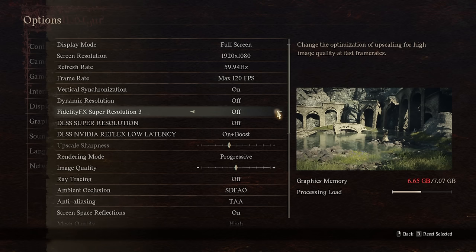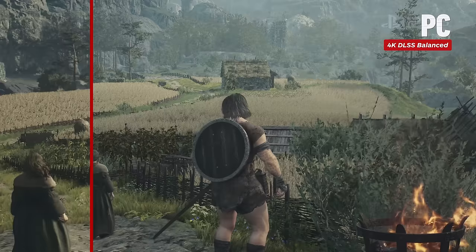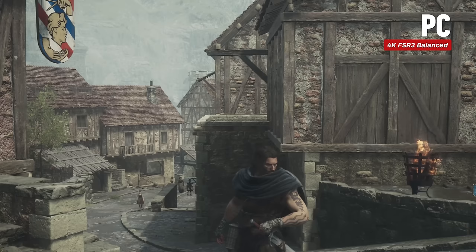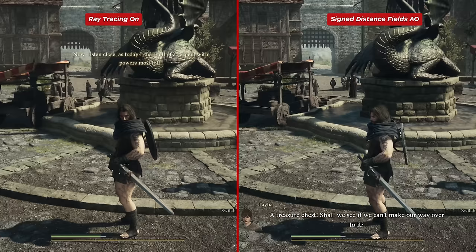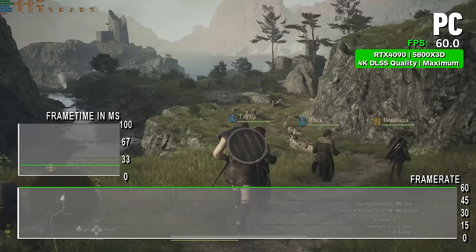The game offers both DLSS and FSR options right out of the box, with NVIDIA latency boost also within the menu. Both are better options than interlaced, so long as they are set at balanced or higher, with DLSS being clearly superior. From a GPU perspective, my RTX 4090 at 4K output using DLSS quality offers a vastly superior image quality to consoles. The ray-traced global illumination can also be turned on, but the improvement was often very slight to invisible outdoors, though it improved ambient shadows inside. The performance cost may not be worth it for most.